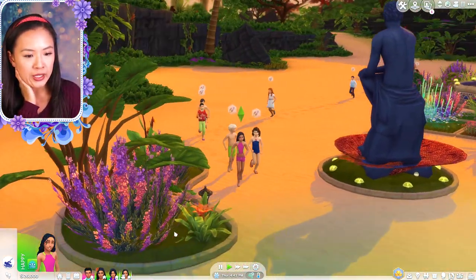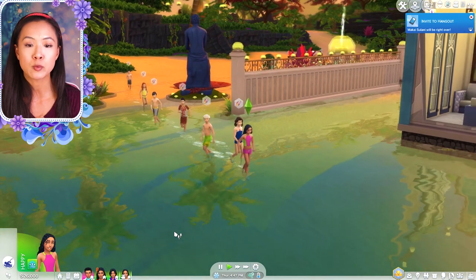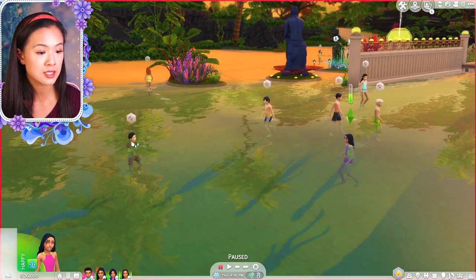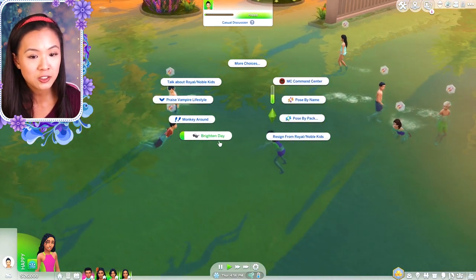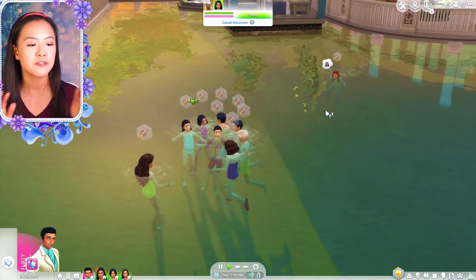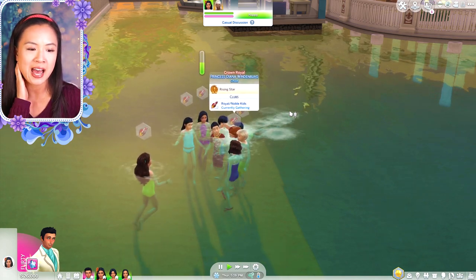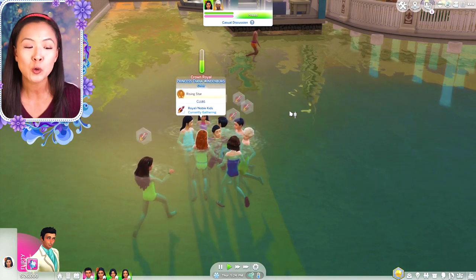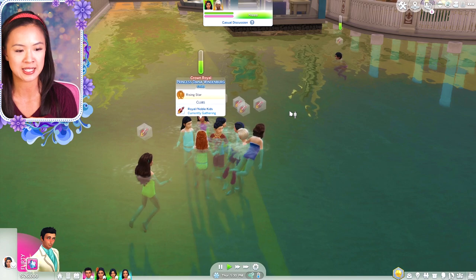We have to find out who each of the kids would be good with. I feel like with Samaria she's got a few different options. We have Prince Cornelius of Willow Creek, there's also Prince Adric of Salvadorada, there's also Prince Takashi, and there's Lord Nathaniel. She's got so many options. And honestly, it doesn't even have to be a boy. So no Windenburg Royal kids and no Willow Creek Royal kids can be together because they're cousins.